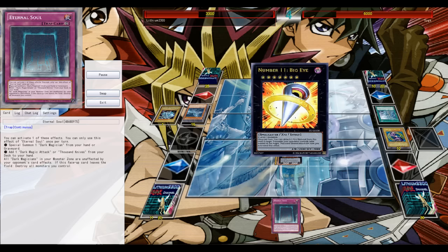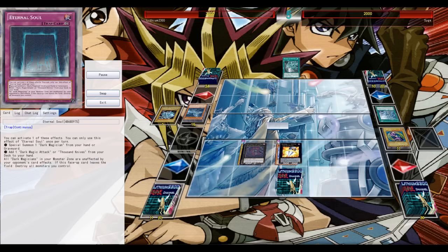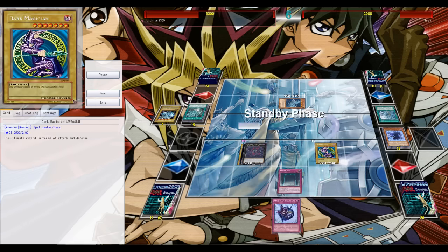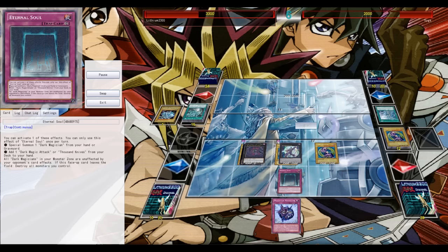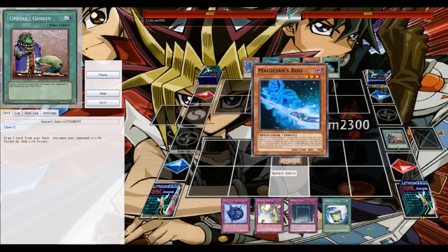Circle is definitely one of the MVPs in the deck — one of the first cards you want to search with Rod. He made a mistake: as soon as he popped that face-up Circle, he realized he should have popped one of my monsters to prevent me from going for Big Eye. But I don't think it would have mattered much since I top-decked Eternal Soul. During my opponent's draw phase I would have instantly used Eternal Soul to reborn a Dark Magician, and that summon would have triggered Circle to banish his monster.